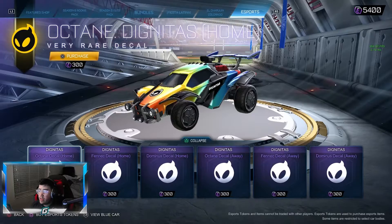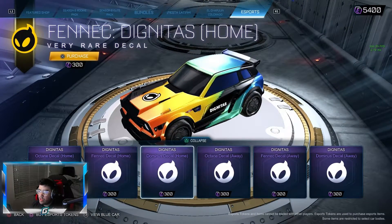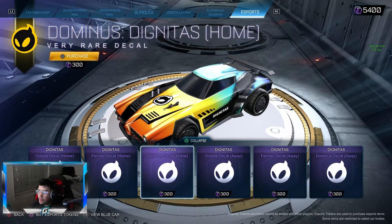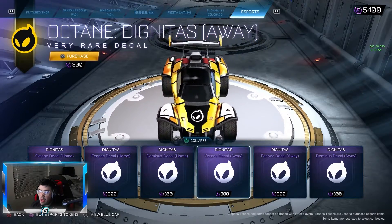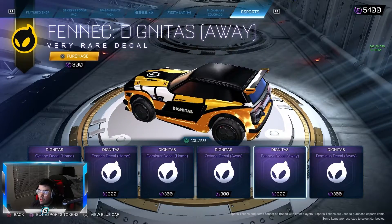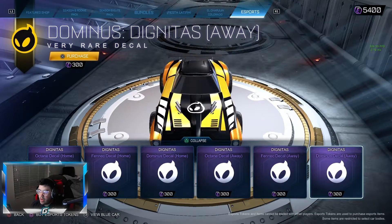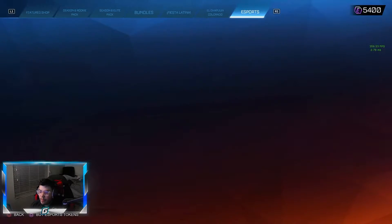The Dignitas one - I like the Home one, it's not a bad style. Cool that they went with the colors, could have done more I think, but it's not bad. The Away really switches it up and I do really like the Away one. I think that looks really clean, kind of gives me an older Vitality vibe with that design. But overall, not bad.